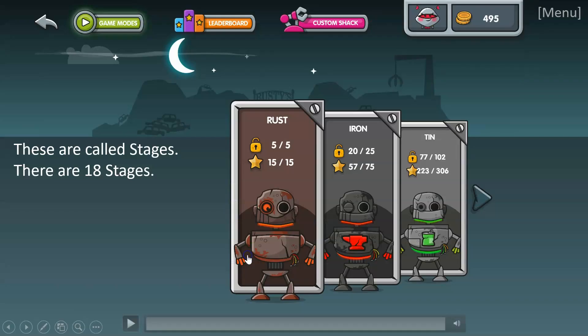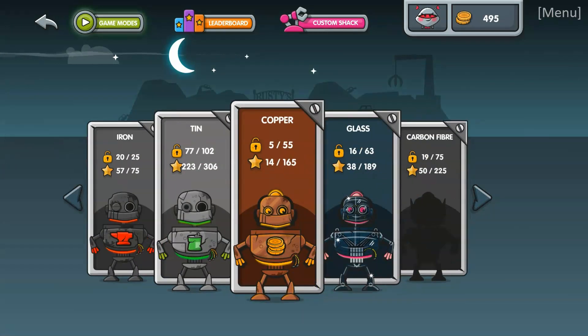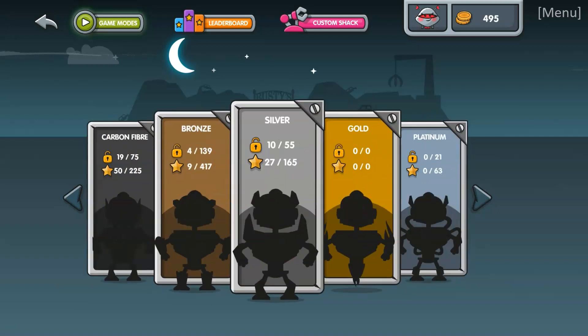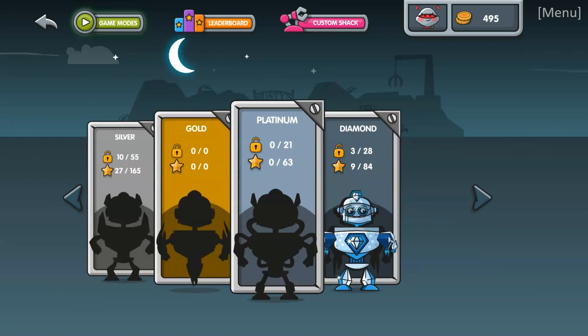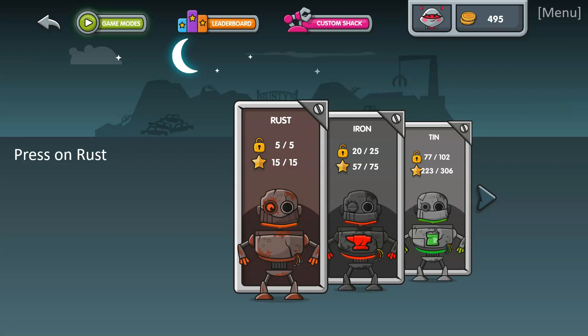Let's look at story. There are sections called stages, and there are 18 stages in total, which we're whizzing through now. The different stages are named by materials that Rusty could be made out of. I'm going to press on Rust for you, which is one of the very first stages where Rusty begins.